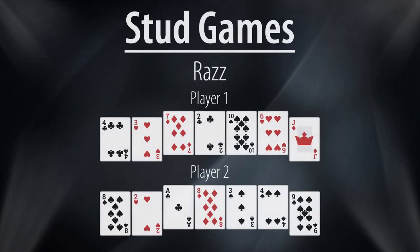The object of Razz is to make the lowest possible five card hand, with straights and flushes not counting against you while the ace plays low. In this example, player two has made a perfect eight low, but player one will be deemed the winner as he has a seven low.